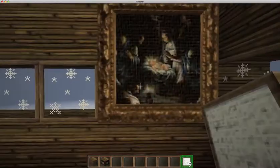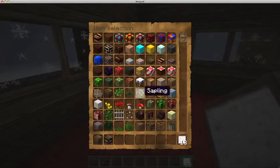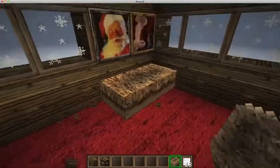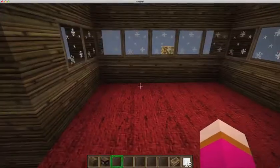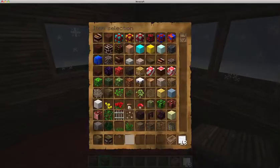That's a big problem with creative mode — smashing away. We can have a lovely little bed — I would use a boat. Oh, it's a straw bed. How lovely — Santa sleeps in a small straw bed. Maybe some bookshelves.